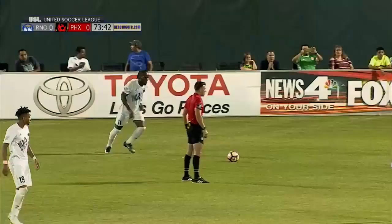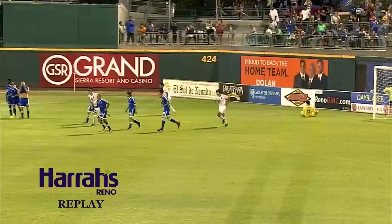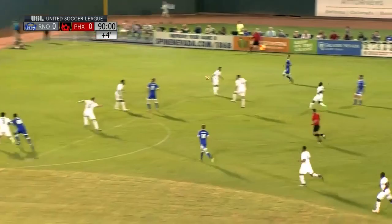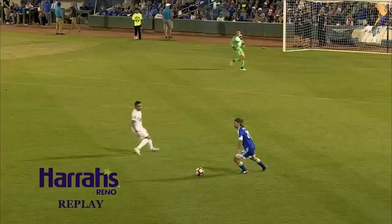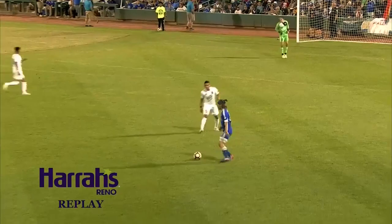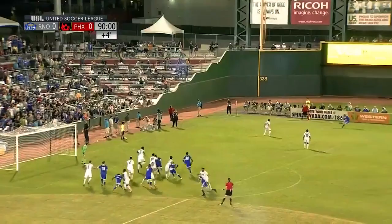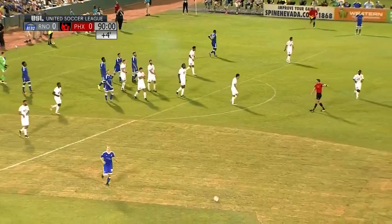Away from Bravo. Good ball there for Openo — into the box and just high from Brian Brown. Another great ball, this time from Openo, and Brian Brown just puts it over. They're getting closer and closer. Drives it with his right foot, headed out of trouble — and that is going to do it tonight. Phoenix and Reno will battle to a nil-nil draw here tonight.